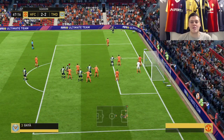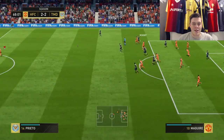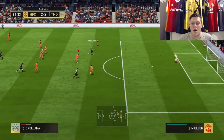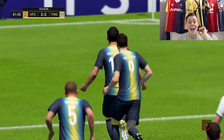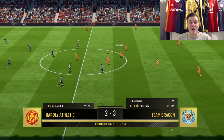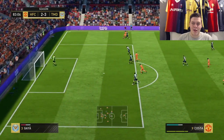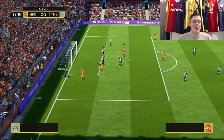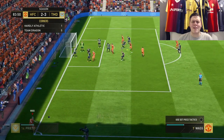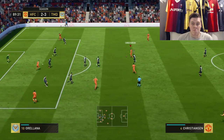How he didn't score there I don't know — very dangerous attack. He gets a corner; we clear it nicely but can't start a counter. Orellana is put through — he makes it 3-2. This guy is one of the best FIFA players I've ever played. His passing is impeccable and he's stepped up defensively in the second half. I just can't do anything. I get a corner with Vass but with McGuire in the box it makes no difference — cleared.